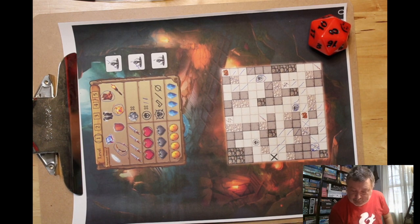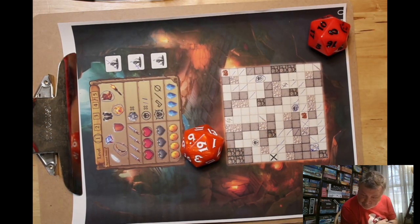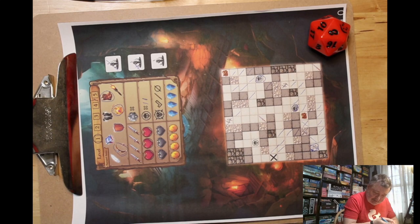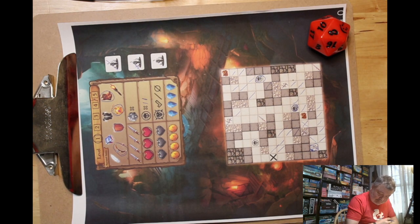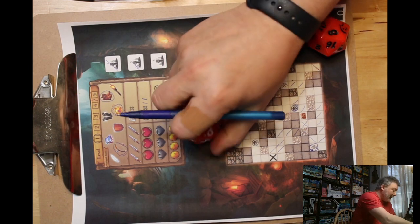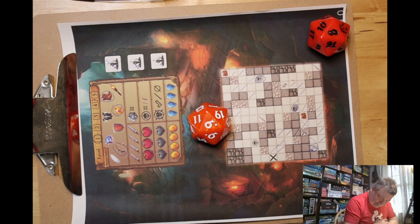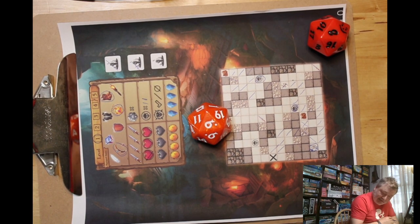Thirteen movement — it's one in any direction. I'm going to roll for traps anyway, no trap. Nineteen lets me move three in any direction. One, two, three. Let's see what that is — encounter. Encounter table, five — one to seven is the floor boss. I need a fourteen or better to hit him, or I take damage. I got a nine, so I take damage. I guess I can run away.